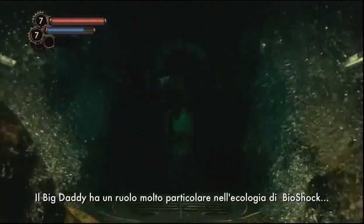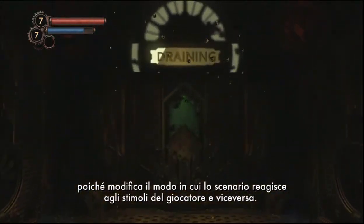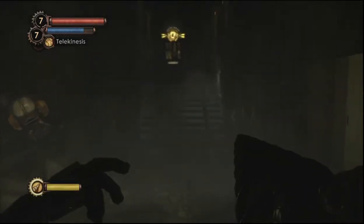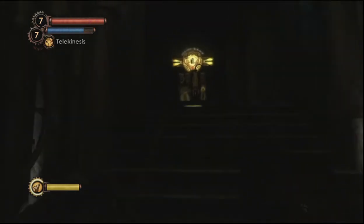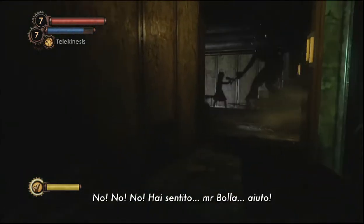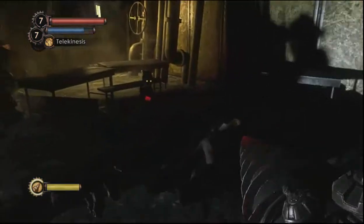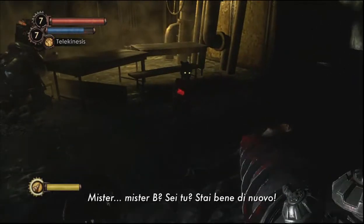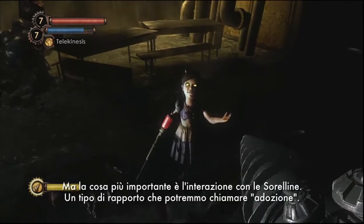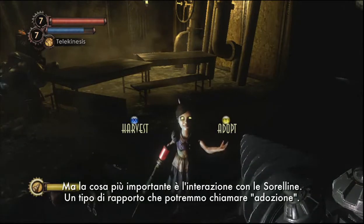A Big Daddy has a pretty special role to play in the Bioshock ecology. It changes the way that the world responds to you and the way that you have to react to it. But the most important change is in the way in which you interact with the Little Sisters — we call it Adoption.